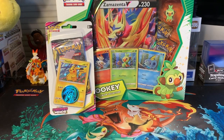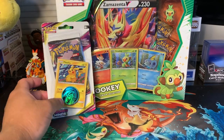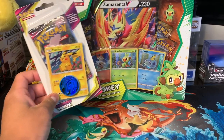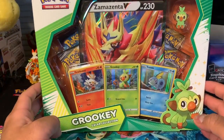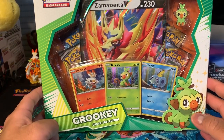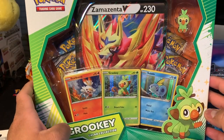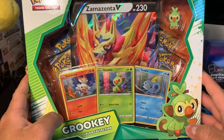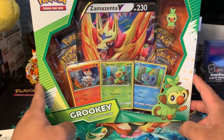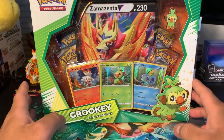Hello everyone, Oscar checking in! Today we've got a Grookey gallery collection and a Unified Minds booster pack. The reason I'm opening Grookey is because I already opened a Scorbunny, and Scorbunny is my favorite from this region. Grookey is probably my second favorite. I have a Sobble one but I'll open that in a different video. Let me know in the comments which one you like best — Scorbunny, Grookey, or Sobble!